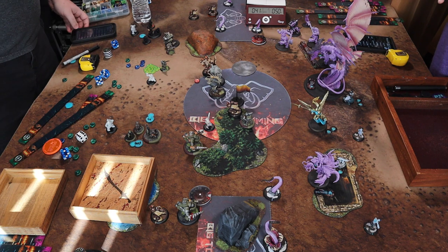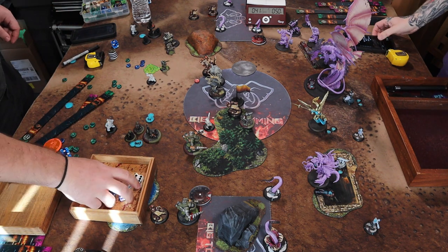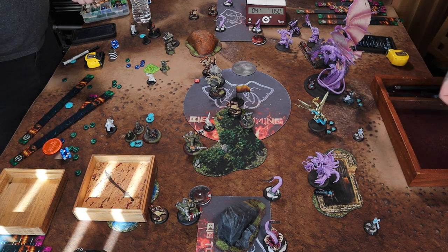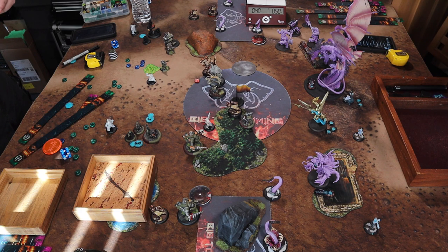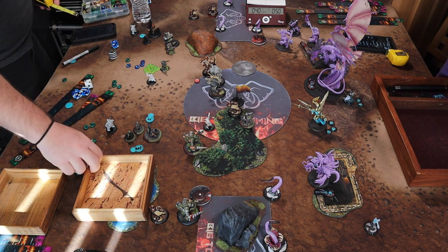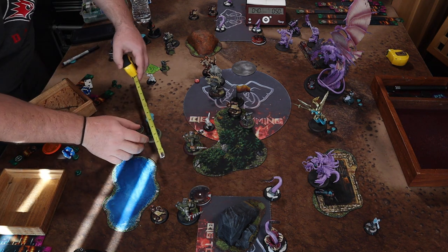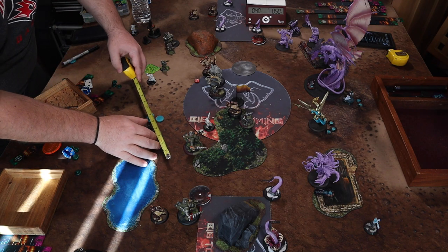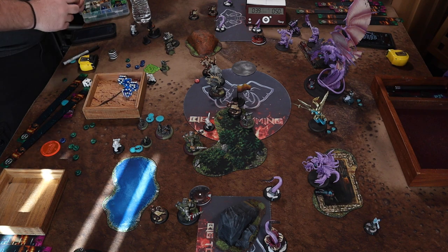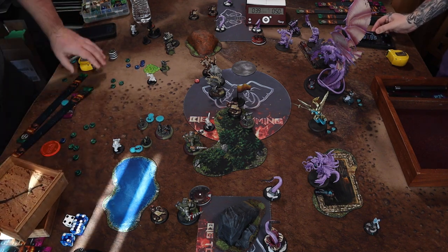Harlow goes after the Mechano-Shredder to take away some of Absalonia's utility — making the Blight Archon have to pay to charge is a really good deal. He pops it in three shots at dice minus three, then pops a fourth shot into a Forsaken back there and kills it. He doesn't take any Swift Hunter movements — he didn't want to be too close where the Blight Archon could fly over and punch him in melee and Sprint away with Crimson Bullet.